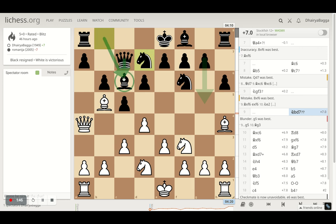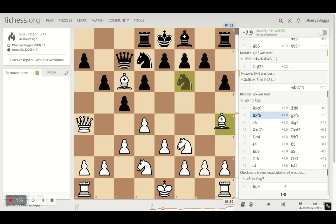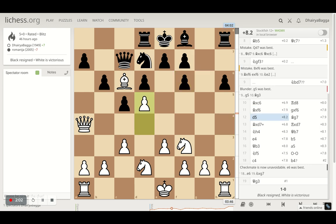The knight was the second defender apart from the queen, and now that the defender is removed, I took the bishop. Opponent cannot take and tries to get the rook to the center. I took the knight first, spoiling the pawn structure for my opponent, and then played d5. d5 was solid because I am planting my bishop there forever.